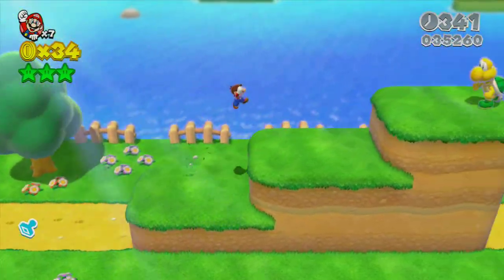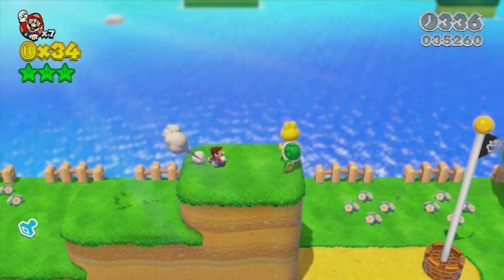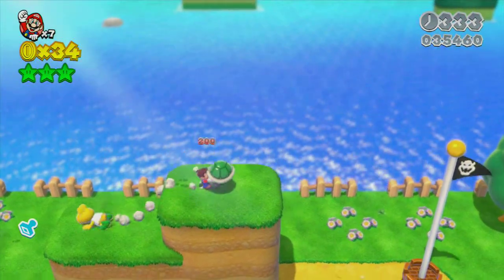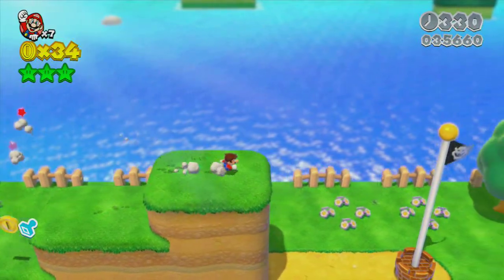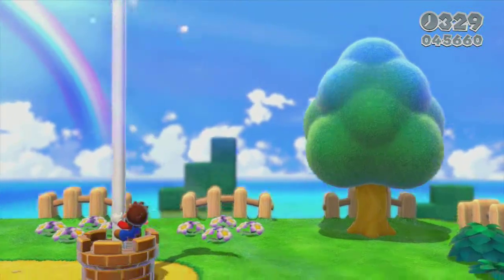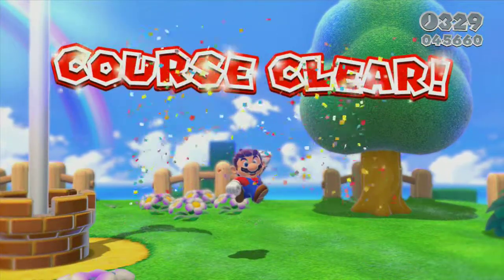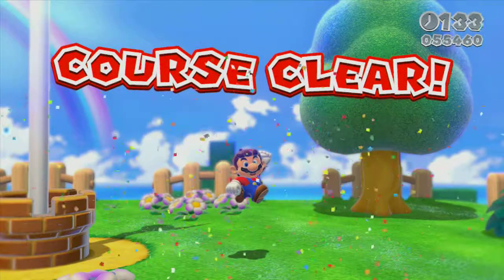I'm just regular Mario so I take it kind of safe. This Koopa Troopa — turn around. Do a long jump to make sure you get the top of that flagpole, because you're going to want to get the top of the pole on every single map if you want to complete the game 100%.